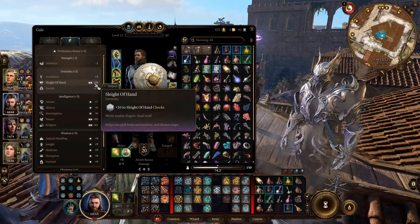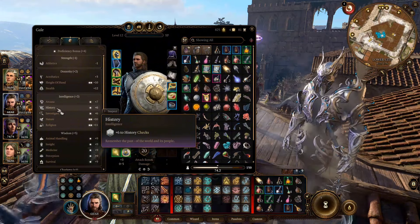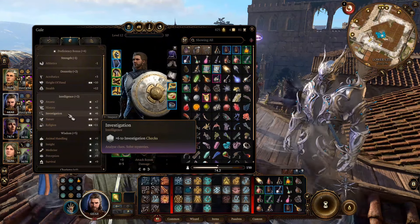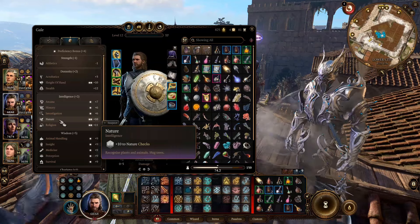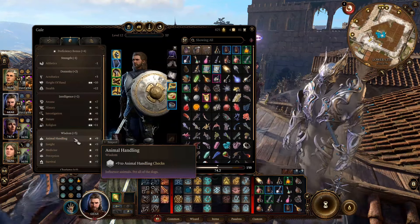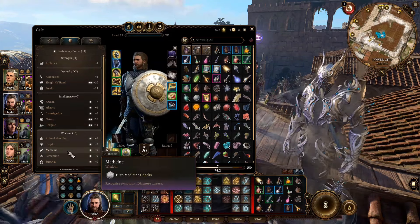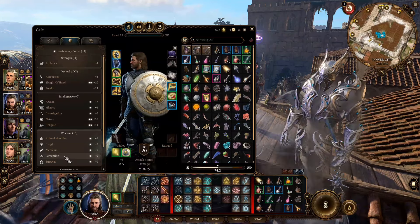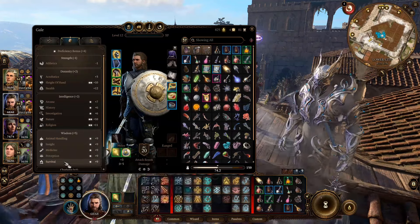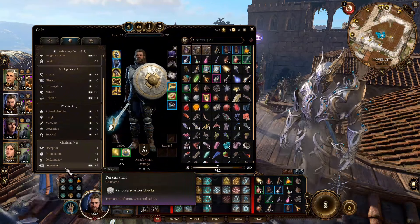These are pretty much all the checks you need to worry about outside of combat. Difficult locks and traps — no problem. Understanding magic — no problem. Recalling history — no problem. Solving mysteries — no problem. Understanding nature — no problem. Understanding religions and deities — no problem. Getting on good terms with animals — no problem. Detecting lies — no problem. Identifying poisoned drinks — no problem. Noticing hidden things — no problem. Discovering resources — no problem. Persuading bosses to kill themselves — not really hard. This can be amazing on tabletop.